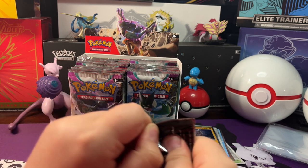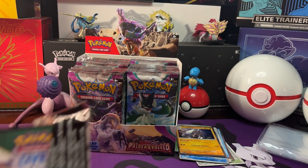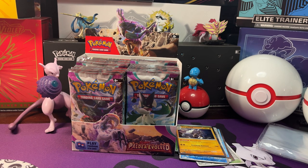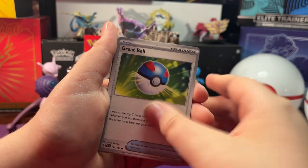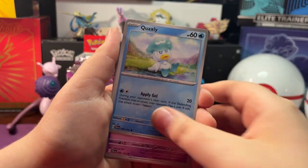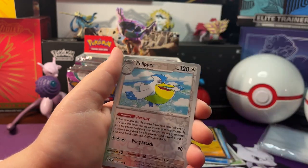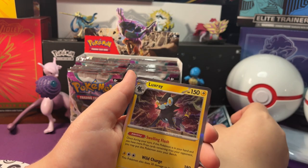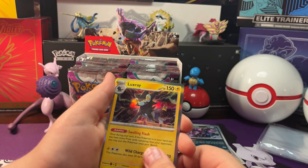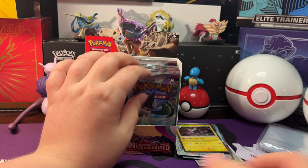Now let's open up our next pack. We got a Girafferig, Great Ball, Grelor, Craftsley, Ornguru, Electrode, Zigguroth. Reversal Pelipper, Reversal Hydrodon. And a Holo Luxor with a Fighting Energy behind it. Oh yeah, I got it right!